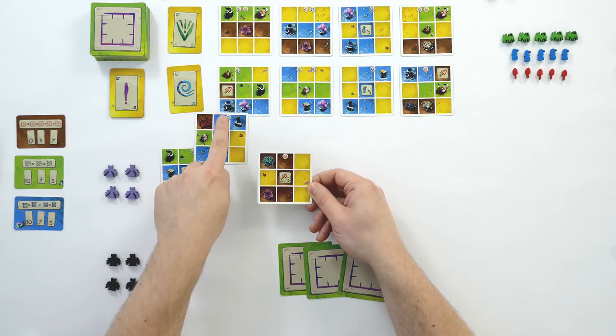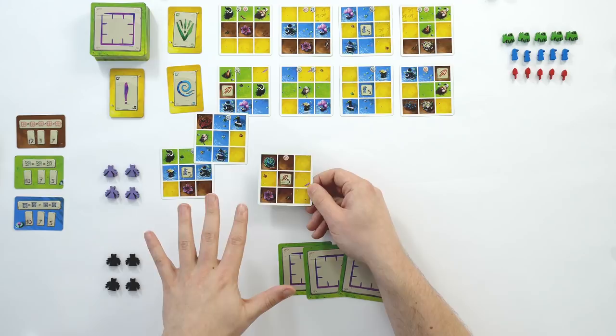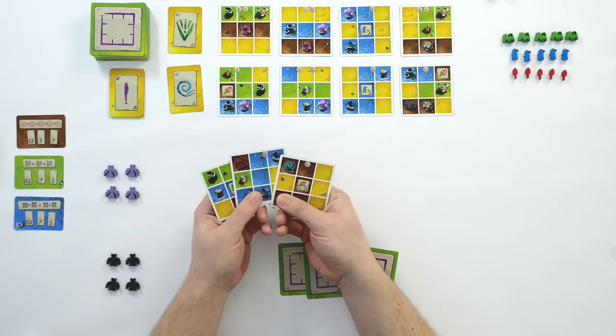When you play a card, the icon on the top has to match the symbol of the current lesson. In the first round we're using the top row, so I have to play a card with that symbol. That's the basics of the game — everything else we'll talk through as we play.